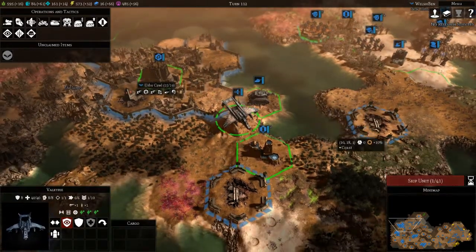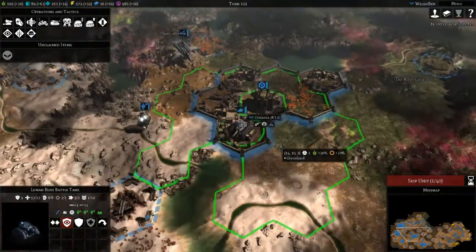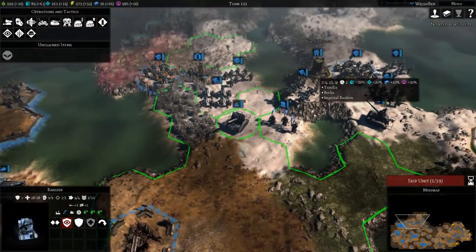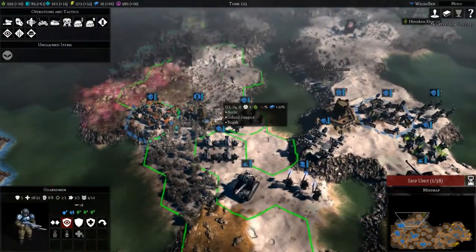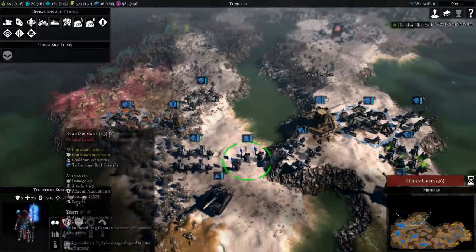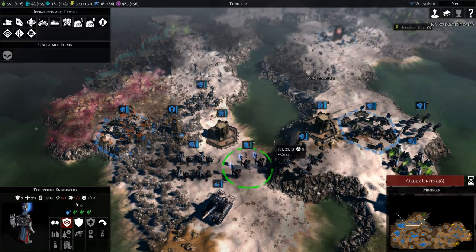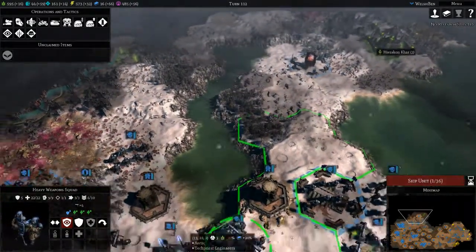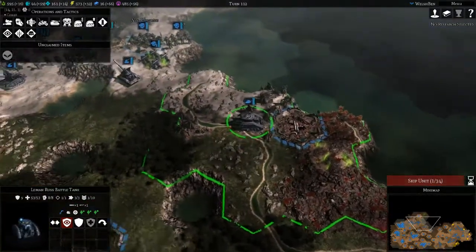Let's move towards the northern front. We'll bring our aircraft over to the eastern front so they can start ferrying troops to the north once we've taken out the remaining orc base. You just hold, guardsmen. Let's plonk a bastion there because it's very poor defensive ground and they could do with some support. You just hold where you are now, and Leman Russ, move up.